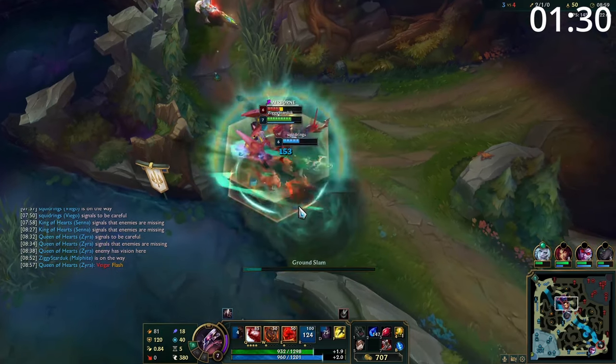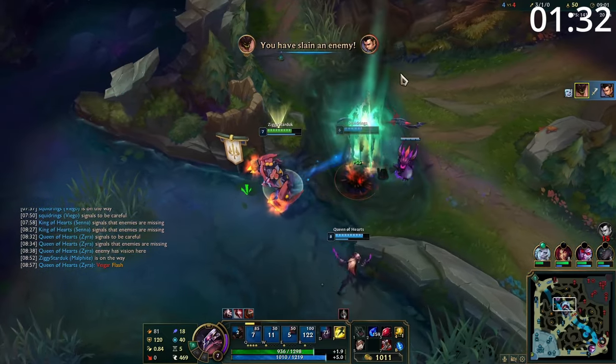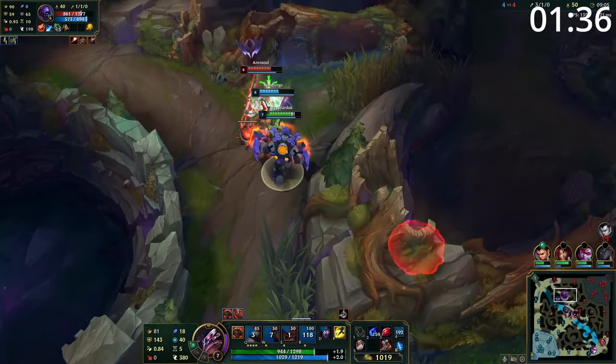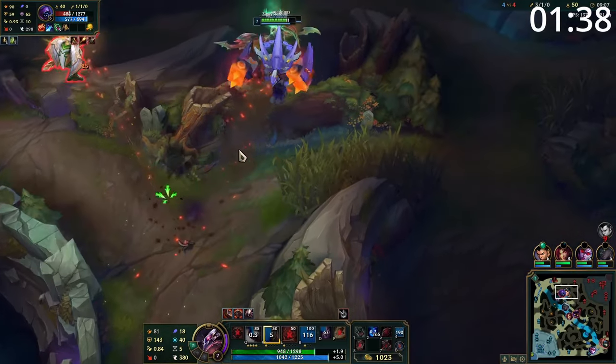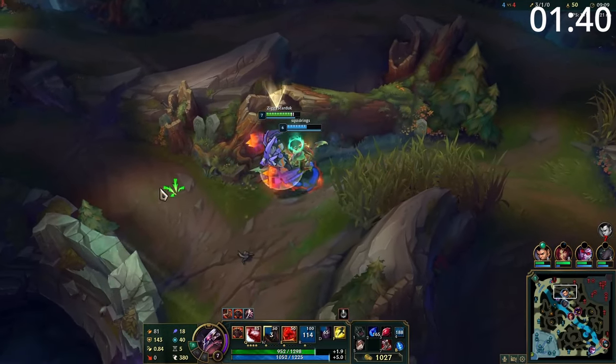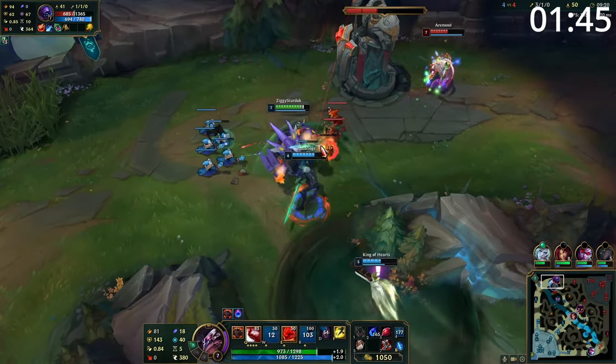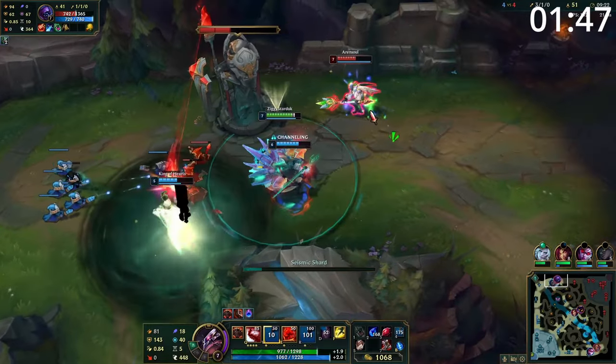Starting the laning phase, you will have very little mana. You haven't got any mana flow, biscuit delivery, or your Tear yet. So at this early point, focus on farming and poke with your Q every time it will proc mana flow. After your first back, you'll have proced mana flow a lot, you'll be able to buy a Tear, and you'll have eaten some biscuits. So you can absolutely obnoxiously spam them with Qs at every opportunity now.